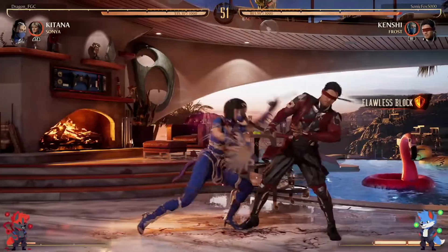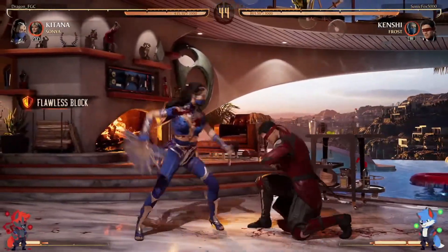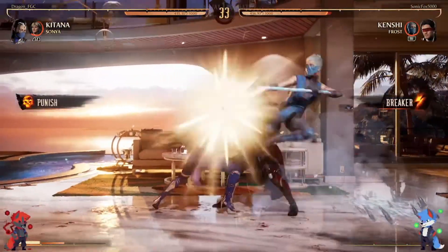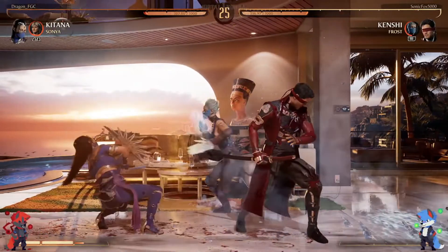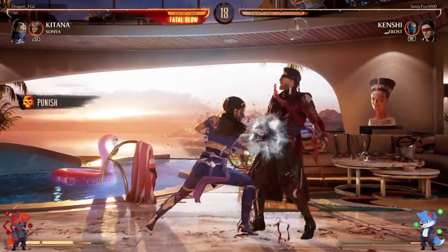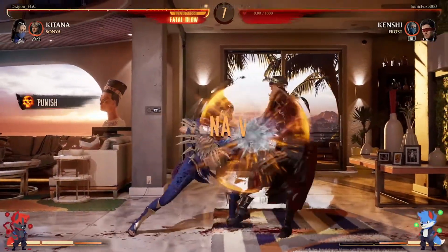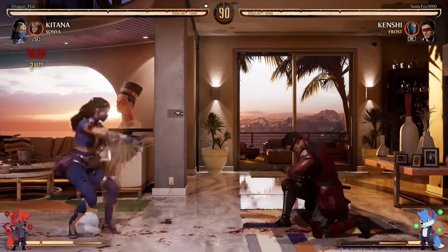Dragon getting the mid going into the Sonya plus projectile. There's probably a big gap in that, but if you mix it in rarely it'll work. Nice spacing by Dragon — big opening into the launch into the Sonya conversion. Chipping away. Nice punish from Dragon, just pressed right away — good read. Drops the ender though. Nice tech on the throw from Dragon. Sonic goes for a dash throw but Dragon wasn't there. Really close, really high level round.